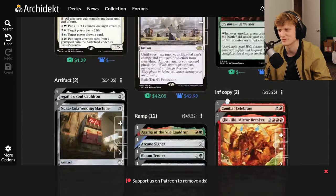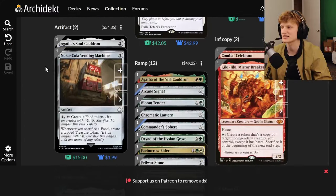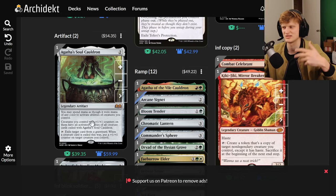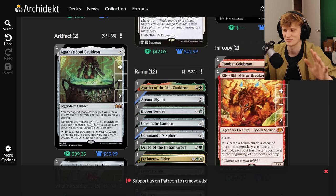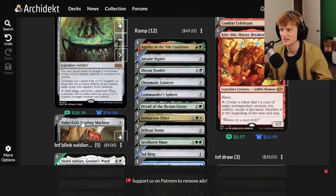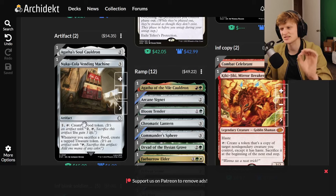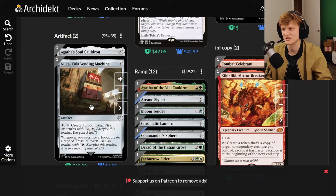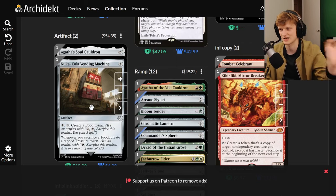There are a couple of helpful artifacts here. One makes it so abilities can be used with different mana, very helpful for a five-color deck since five colors is really hard to deal with. You can also put plus one counters on creatures. I included a Nuka Cola machine specifically for food tokens, which will pair with a combo later on.